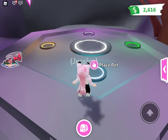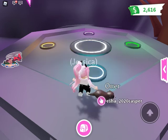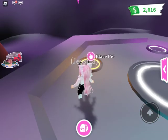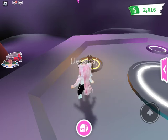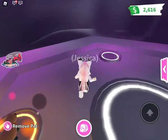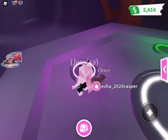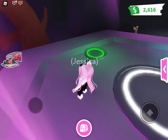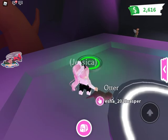Now let's put our pets — placing the first otter. Its spirits are rising. Second otter — its spirits are rising. Next otter. I'm pretty sure I placed it in the wrong order last time; I did it correct this time but kind of messed it up.